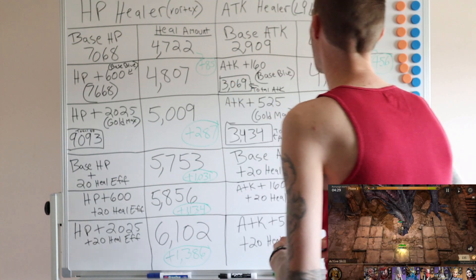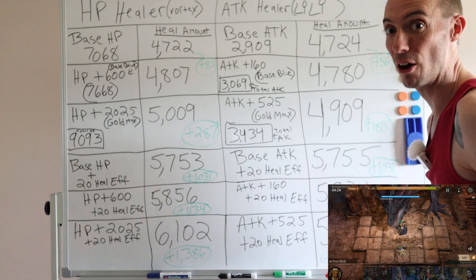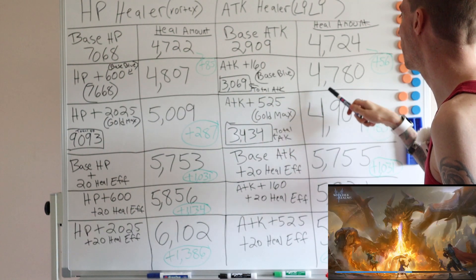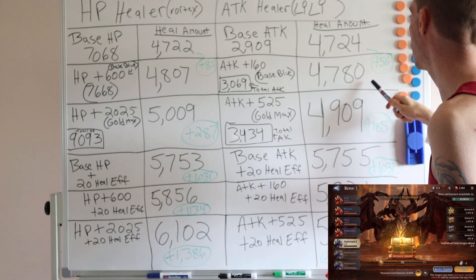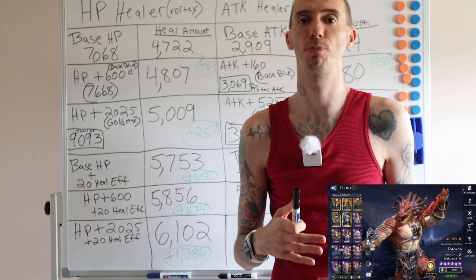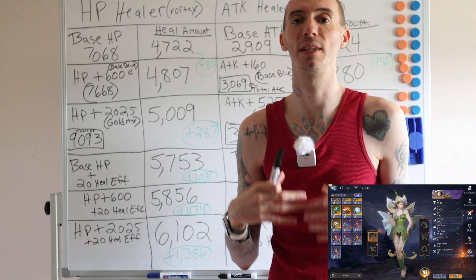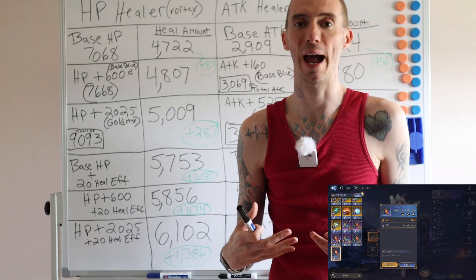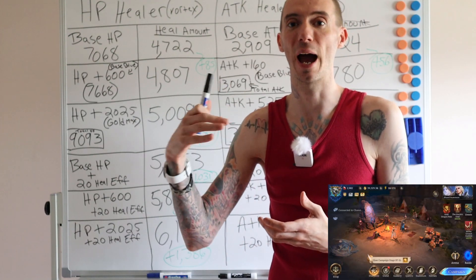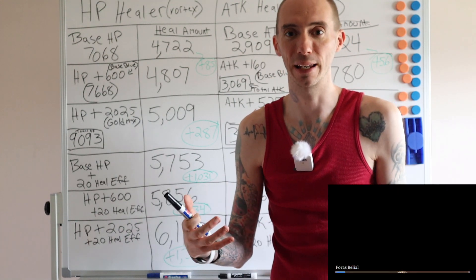Moving over to the attack side: the base blue gear only gives an increase of 160 attack. That's very important to mention. Our new heal amount is 4780 — with only a 56 increase. The big difference between HP healers and attack healers is that gear gives bigger numbers for HP than for attack. It's a lot easier to increase your max HP to ridiculously high numbers, because attack is naturally a stat used for mages, marksmen, and damage dealers.